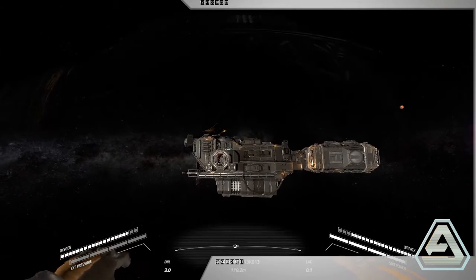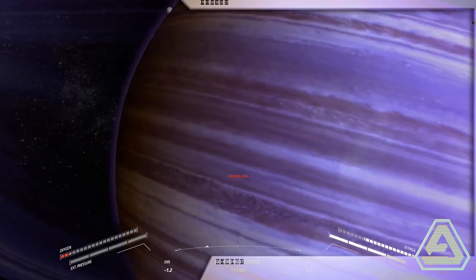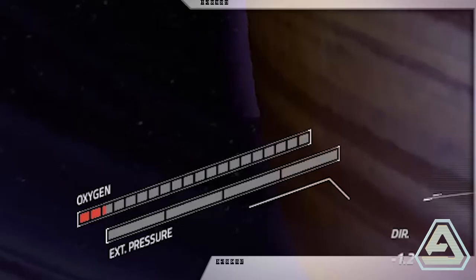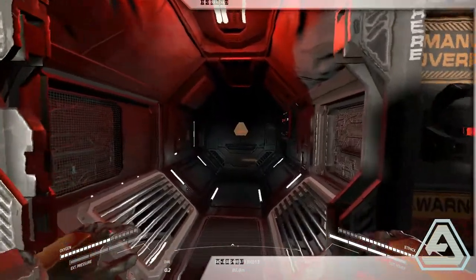You will be able to get plenty of practice on your trip back to the station. By now you might have noticed that your suit's oxygen reserves have almost depleted. To restock them, you will need to head back to the station.